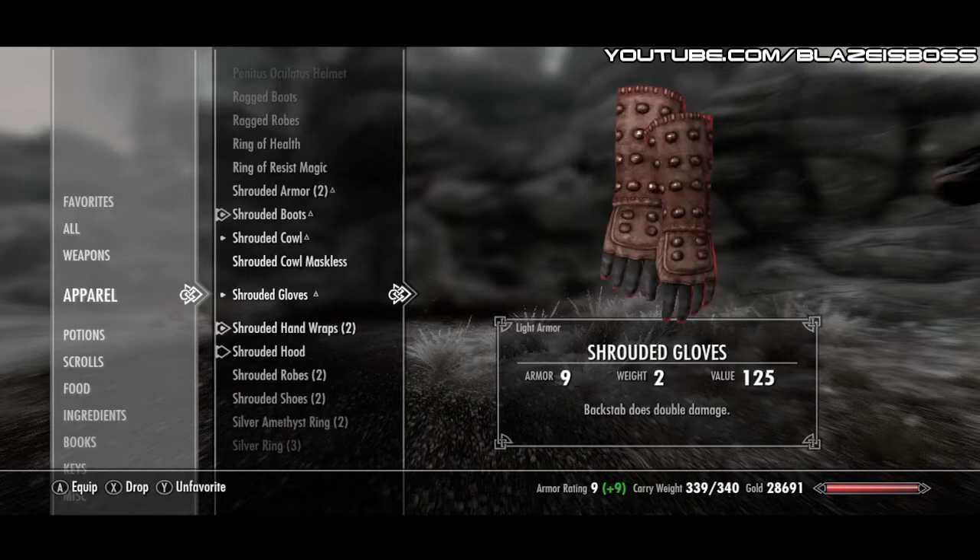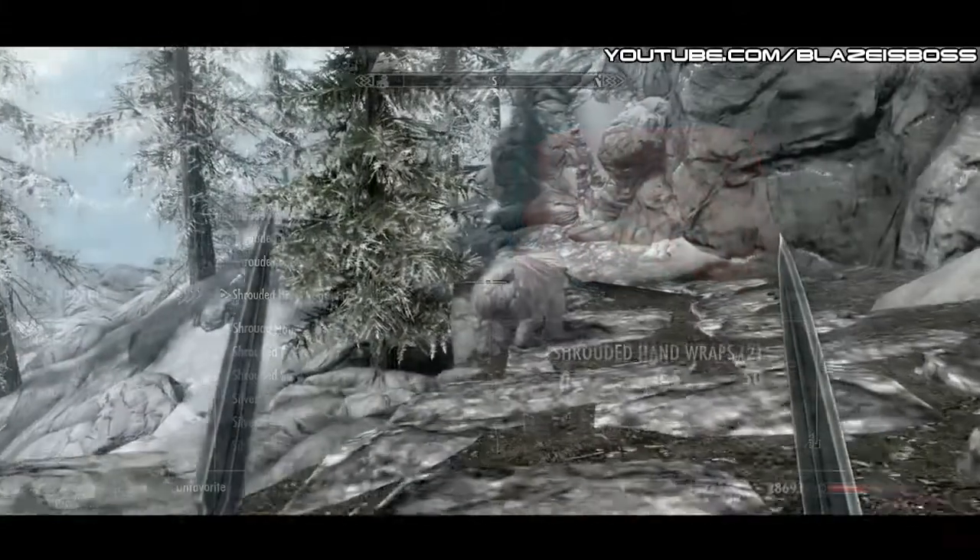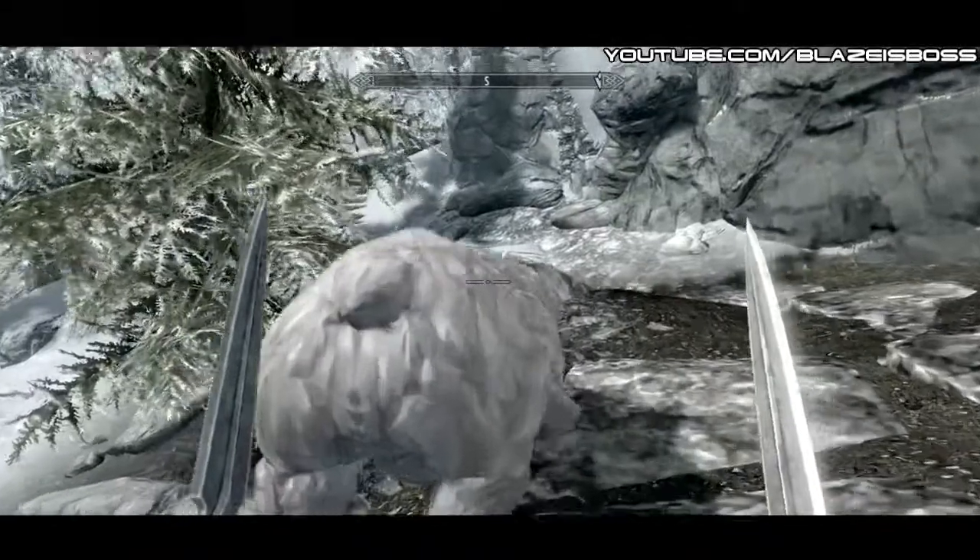Next, you're going to have either the Shrouded Gloves or Shrouded Handwraps from the Dark Brotherhood. If you're not part of the Dark Brotherhood, look in the description for my video on how to join it. Now, with the x2 from the gloves and the x15 from the perk, you will now be able to do x30 damage.